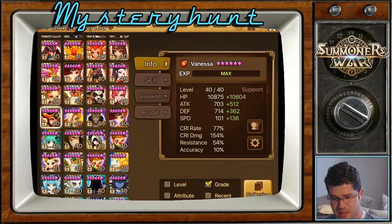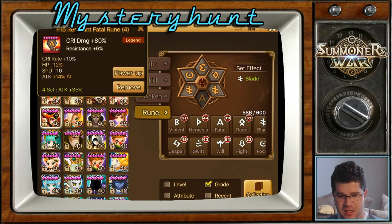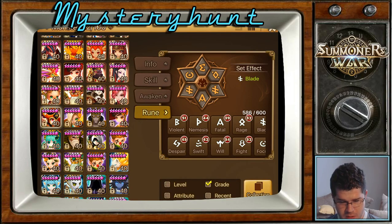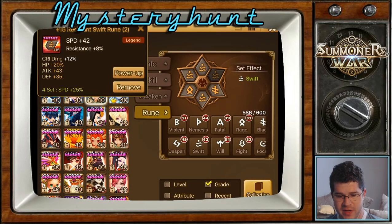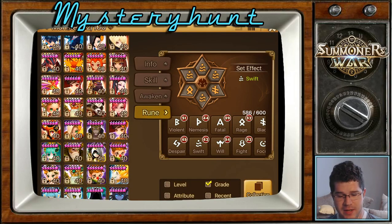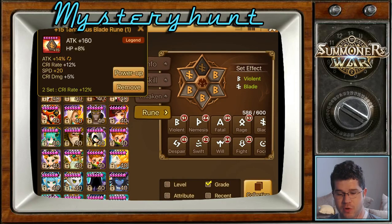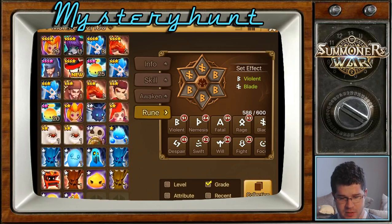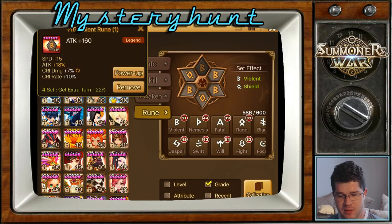Vanessa is 237 speed — good crit, good crit damage, okay health. She's on speed, crit damage, HP runes — I need to max that rune. Bastet is still chugging right along on Swift at 289. I've got a couple runes I could possibly get another speed out of if I rolled correctly on a grindstone. Here's Perna — missing the roll for four feels like a waste when I can get a three on something that really needs three speed. And then Theomars is on violent shield — that extra little shield is helpful. 222 speed on violent shield, that's a good rune set.